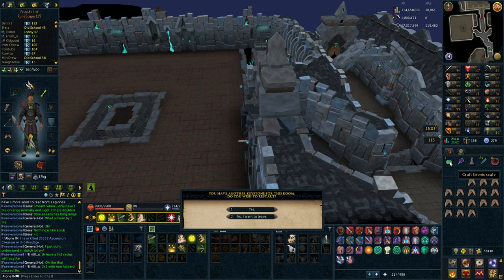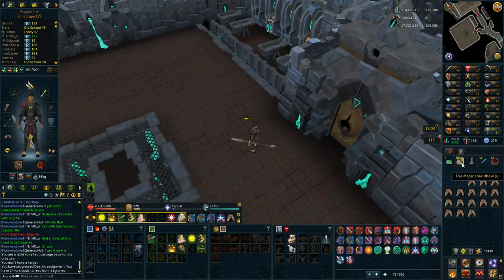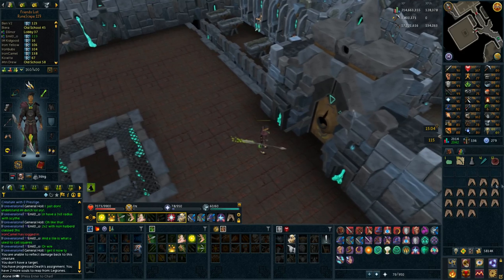So I'm going to do that first. I just did one now and I got a sirenic scale from that, but let's see what I get from this Quintus key and after that I'm just going to be doing all the other keys in the bank. Alright, so I got some magic shieldbows. Now I have a lot of these in the bank - I probably have over like a thousand or even more than that, because from all these legions you get quite a bunch of them.